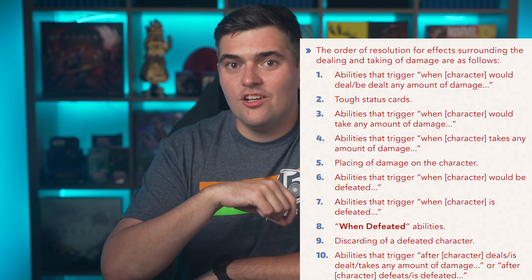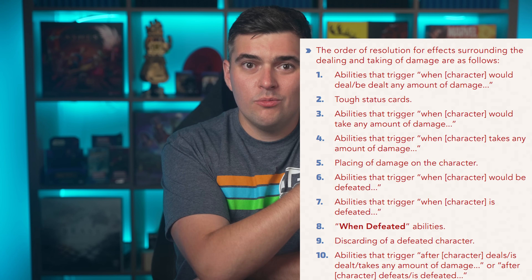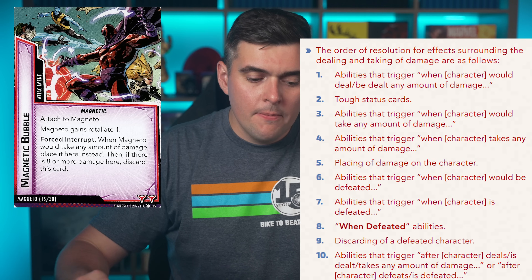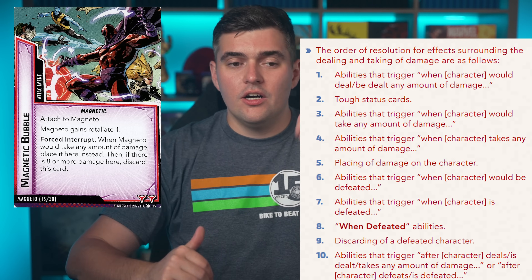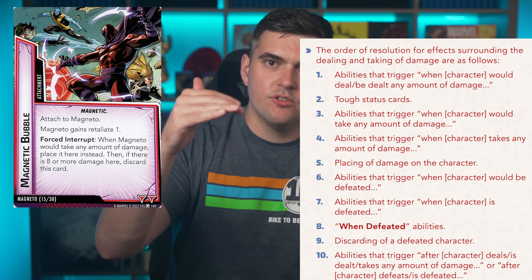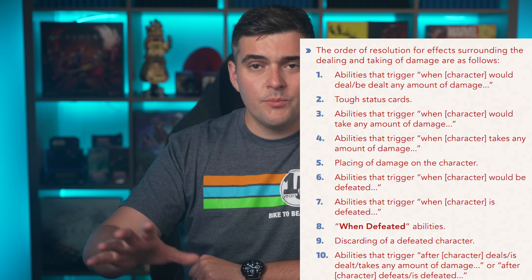We also got another timing chart on page 14 that goes into super detail about the timing of damage being applied. One notable question this helps with is Magnetic Bubble with Magneto. When Magneto would be dealt damage is priority one, and tough status cards are priority two. Magnetic Bubble states 'when Magneto would be dealt damage' as a force interrupt, which triggers before any tough status cards are processed. These are exactly the types of situations these charts are useful for.